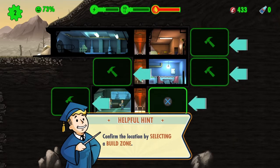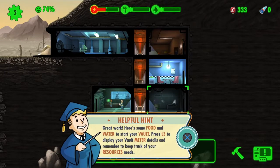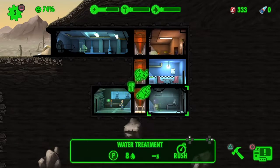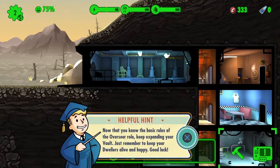This is a bit tricky trying to plan your layout because a lot of these rooms can be upgraded — maybe up to three tiers, I think three might be the maximum. We want to make sure we have enough room to expand, and keep it somewhat organized, like keeping all the power stuff at the bottom.